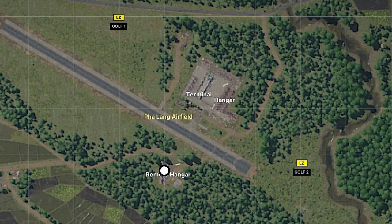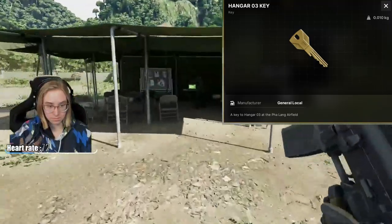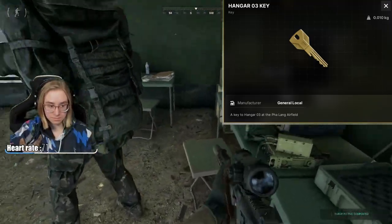Follow the white dots for your objectives. This quest is keylocked by Hangar03Key. You're going to find it on the dead enemies found in Falang Airport.